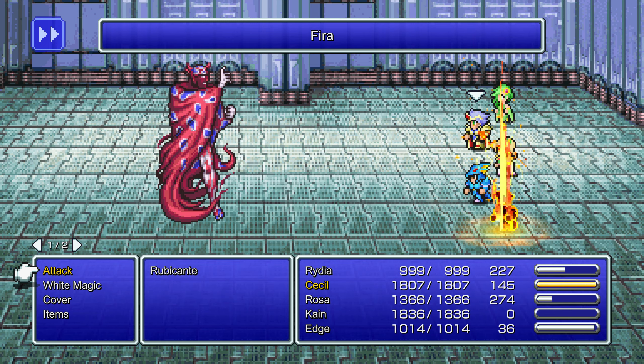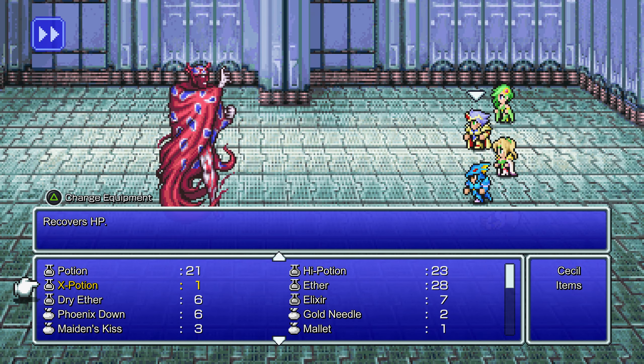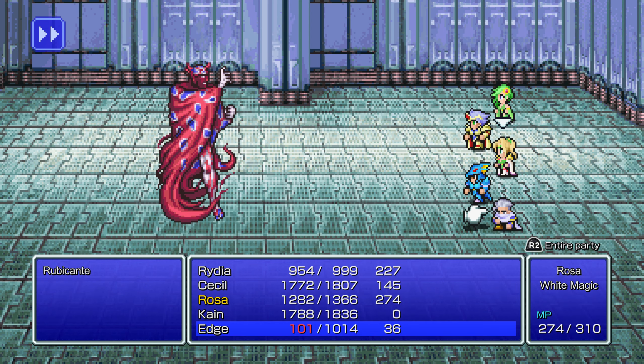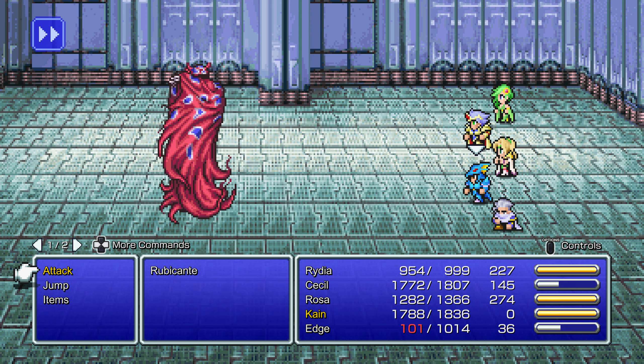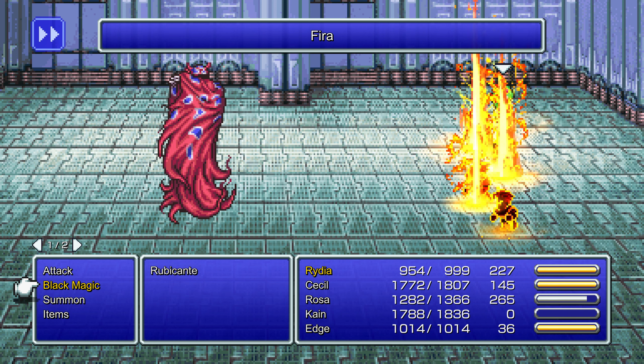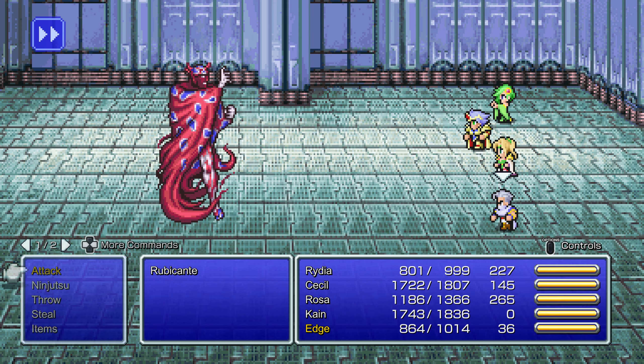Look at that damage with Kain — very nice. Goodbye, Edge. Good thing I got some Phoenix Downs. He's probably gonna close his cloak again soon. Now with Kain, even though Rubicante's cloak is closed and he'll absorb Ice, physical attacks can still get through. Kain can still deal some decent damage there — but even then it's still cut in half by his resistance.